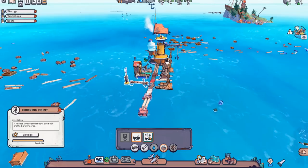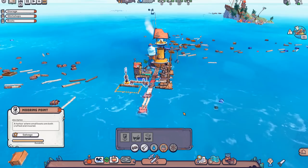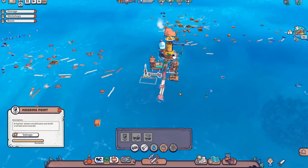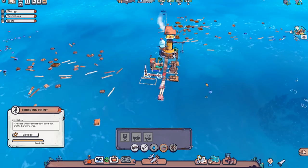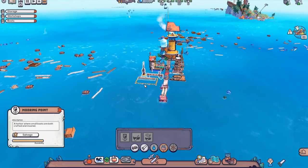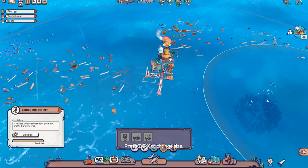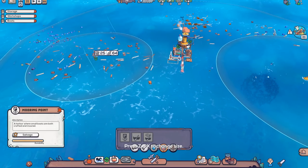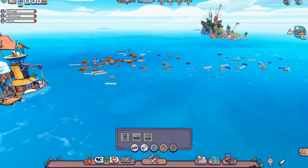We have the mooring point set up — now we can set up a salvaging boat and place it right on the mooring point. When that's complete, we'll have to change our buoys, because right now the buoys are for people swimming. We want a boat buoy instead, which will be much more efficient. We're going to take the salvage buoys we had before and remove those.